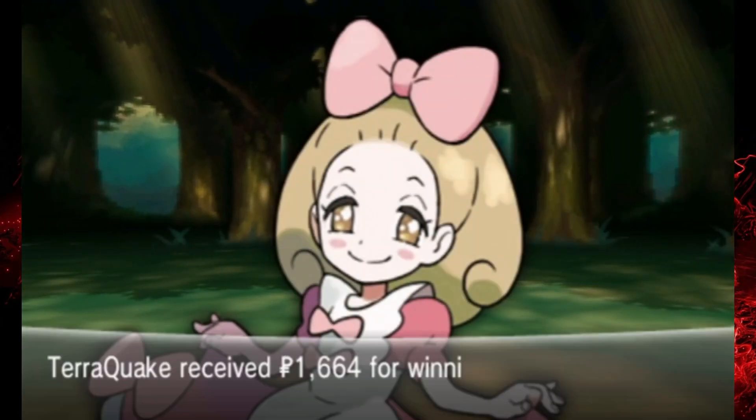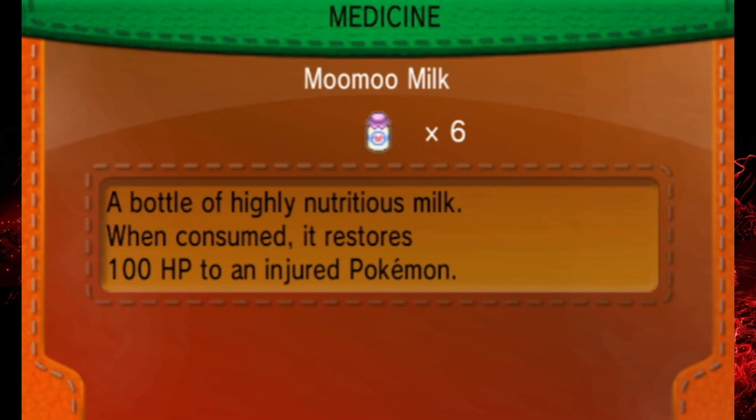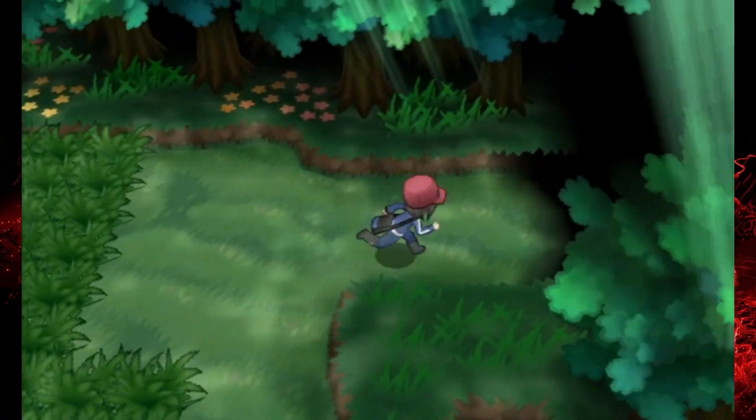Give me a bucket of popcorn loaded with butter and I'm going to enjoy that. All right, let's go to Casper — I think I'm going to heal him up. Only two more trainers left in this area. Oh, we've got six more Moomoo Milks. In Pokemon Gaia in one of last week's episodes I ran out of Moomoo Milk, and now we're about to run out here.